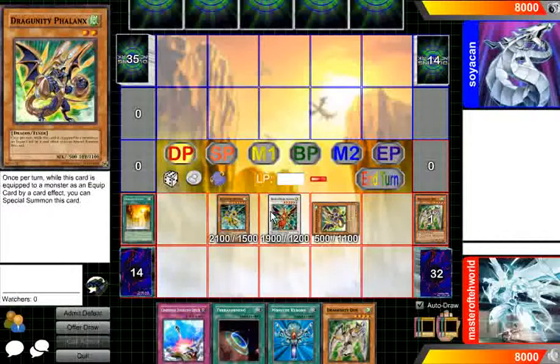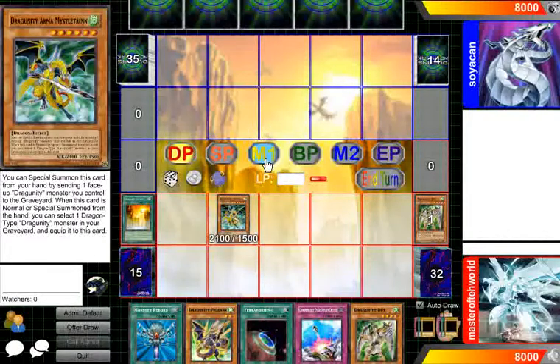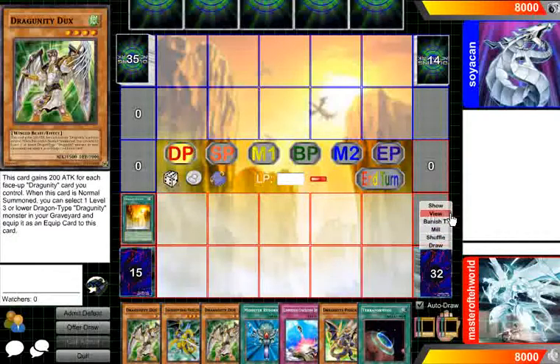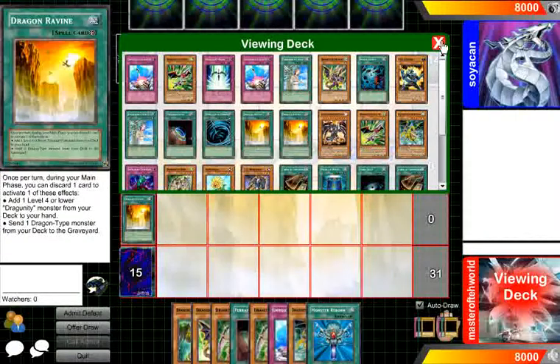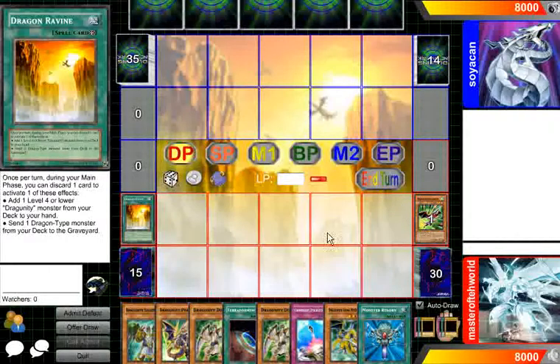And that's pretty much the only combos there are basically. But there's also another one which is also very basic. Say instead you opened up with Legionnaire, and use Reveen to just act with the Grave. Say your opponent went first.